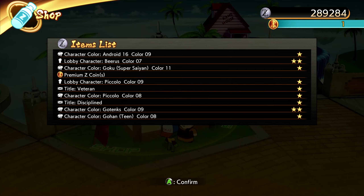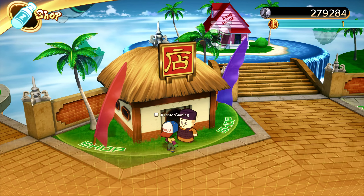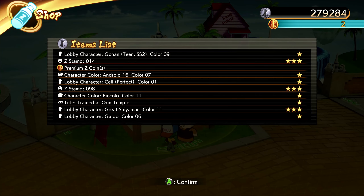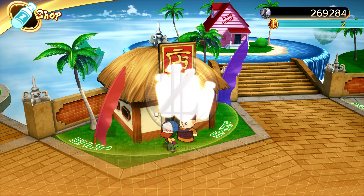Let's see what we got: Android 16 lobby character, Bears color. I'm not seeing any high stars. I'm only gonna react to the high star rated ones. We got a Z stamp 14, a Z stamp 98, and a lobby character Great Saiyaman color 11 — let's go. We'll keep buying and see what we got at the end. Got a couple tokens too which is nice, gonna keep saving those.